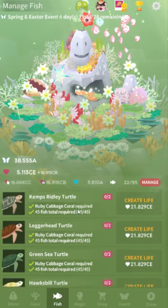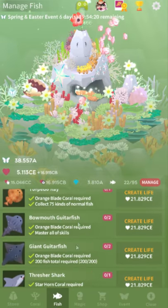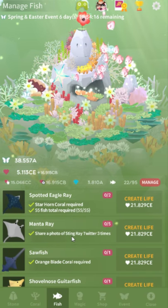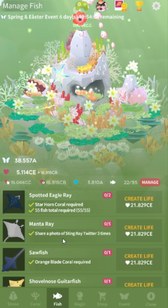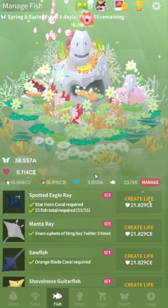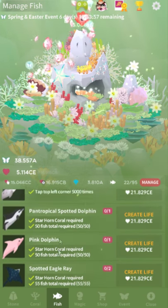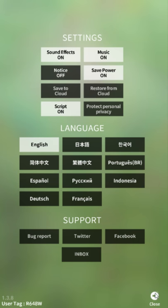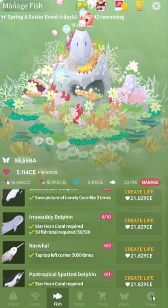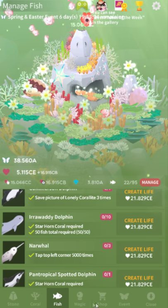There's also one that says you have to share something to Twitter — it's this one: 'Share a photo of Stingray Twitter three times.' You don't have to share it to Twitter. Some people thought they'd need to download Twitter for it, but no — you can share it to Instagram, the Android general share menu, anything. As long as you attempt to share, it counts. And if you leave Coralite's dialogue on — the script option — most of what Coralite says is English at best. It's pretty confusing.